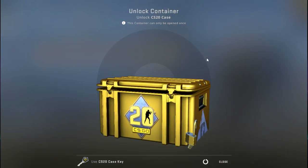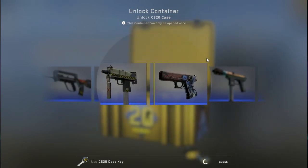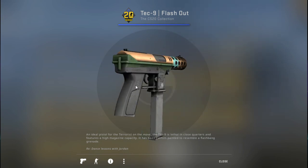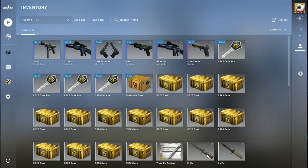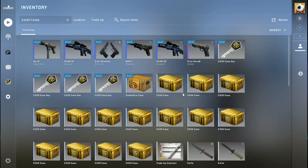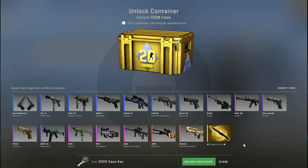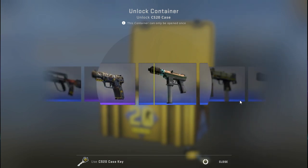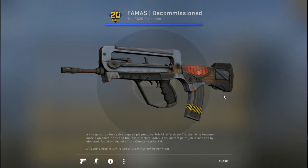Here's case number six. I have that trade-up contract — I wasn't sure what to do with it. Ooh, the Tec-9 Flash Out! Dance lessons with Jordan — that's pretty cool, I like that a lot. But I have that trade-up contract, so boom — trade that up. If I get ten more over however long I keep opening these, I'll have something. Anyway, the Famas Decommissioned — 'if found, please return to Cedar Creek Nuclear Power Plant.' That's pretty cool.